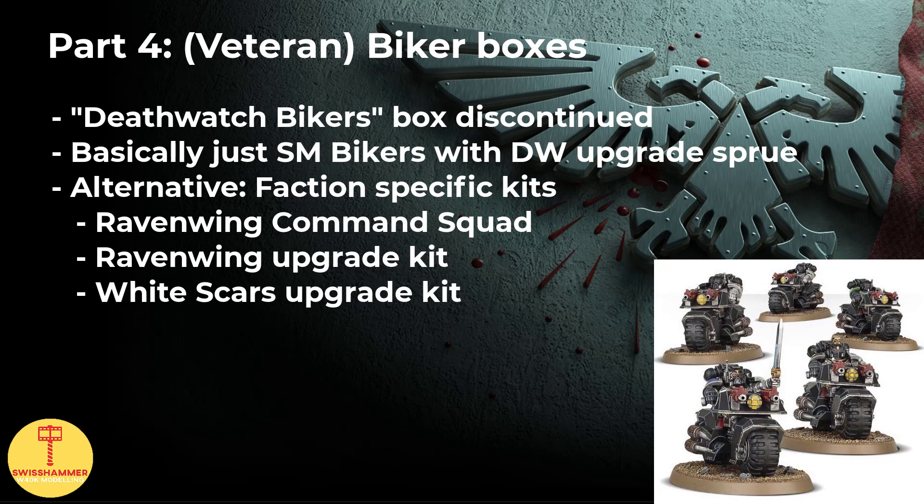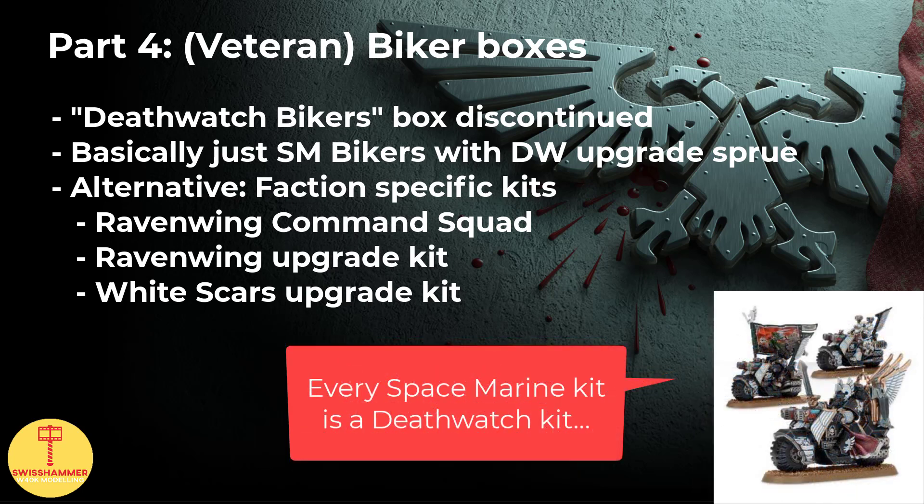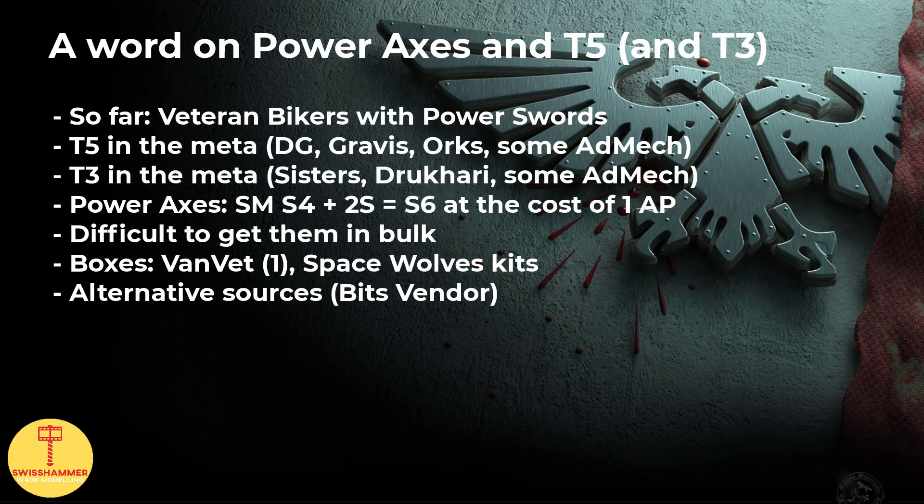Which brings us to the veteran bikers. I've had people ask in the past where to get these guys from. Basically, a veteran biker is just a Space Marine biker model. However, as we can give them a free chainsword or even power weapons, I prefer to use the fancier kits, for instance from the Dark Angels Raven Wing, where the models look more like veterans and they hold a close combat weapon similar to the Outriders. Previously, I mentioned power axes.